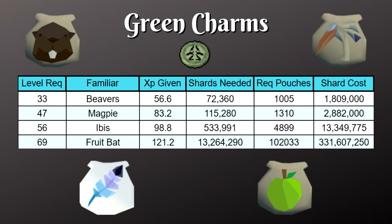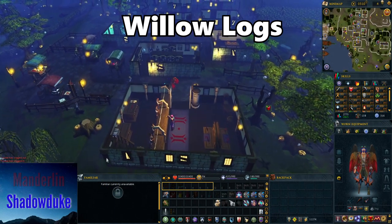Green charms become extremely expensive to train with. If you wanted to make spirit terror birds all the way to level 99 from level 52 it cost about 51 mil, but to get from level 69 to 99 with fruit bats it costs over 300 mil, making green charms a very unreasonable way to train. On my ironman, by the time I can use crimson charms I'll probably be training solely with those and blue charms, leaving green charms in the bank unless I really need to push a level quickly.